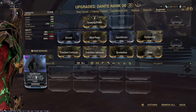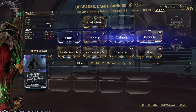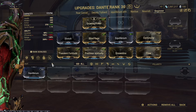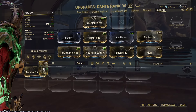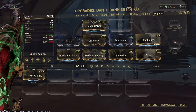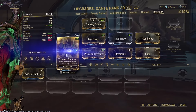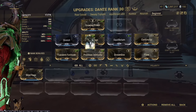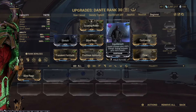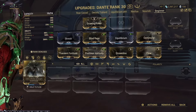The upgrades would be to max Equilibrium for more Energy, which is good if you're doing more of a Tragedy Spam. You can upgrade Transient Fortitude to max at low cost to your duration to increase Strength. Then finally upgrade Blind Rage to max, but only after you've upgraded Equilibrium — don't upgrade Blind Rage first.